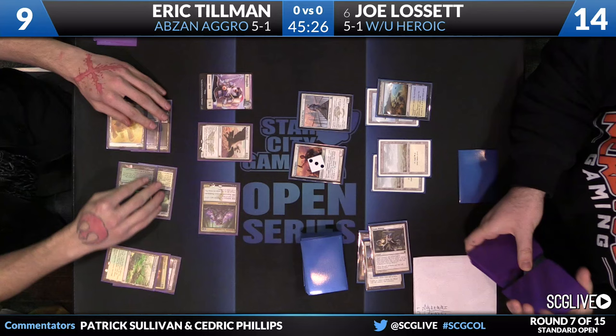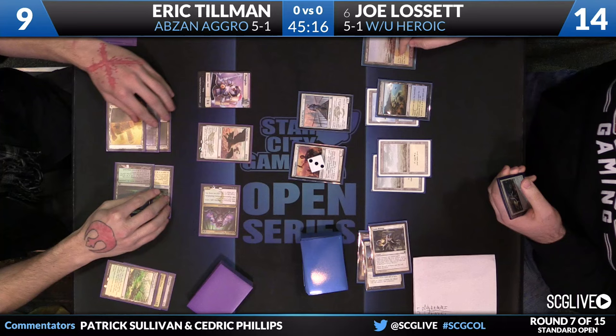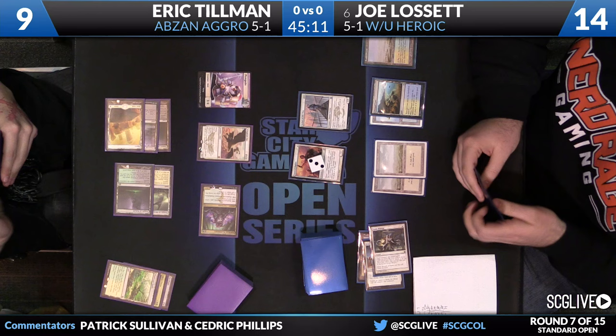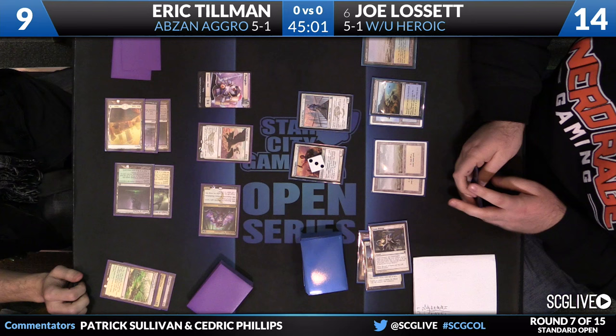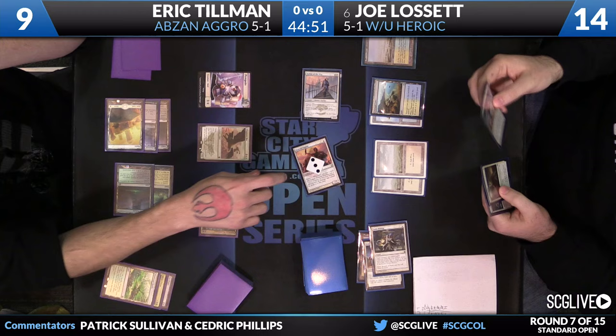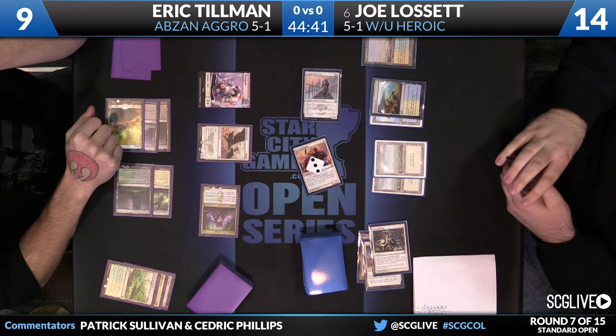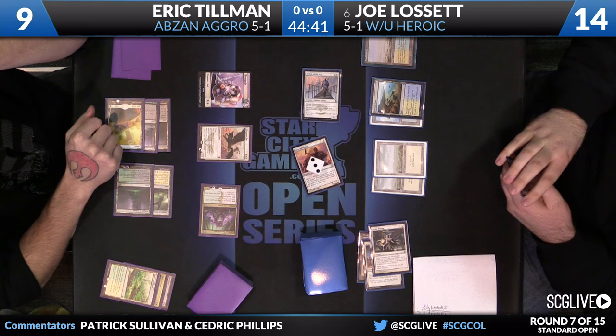It would not surprise me if Eric didn't get to untap here — he could very easily die. Those protection effects: God's Willing, Feet of Resistance. Joe has a God's Willing in hand right now. He needs a protection-from-white effect and then a lot of triggers, some of which need to pump the Hoplite. Not impossible to do. Eric knows that if he blocks it's likely to go really bad for him, but saying no blocks is likely to kill him.